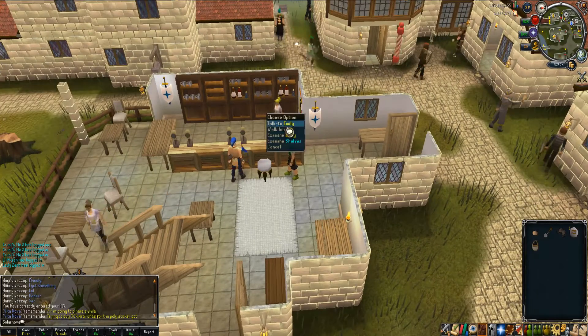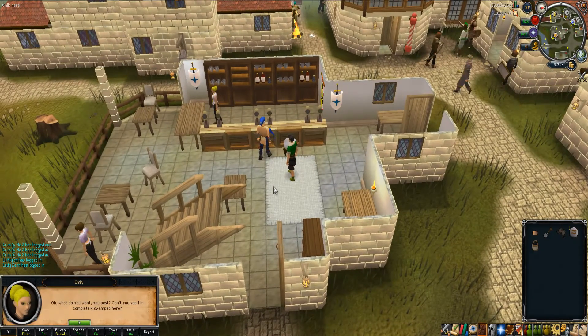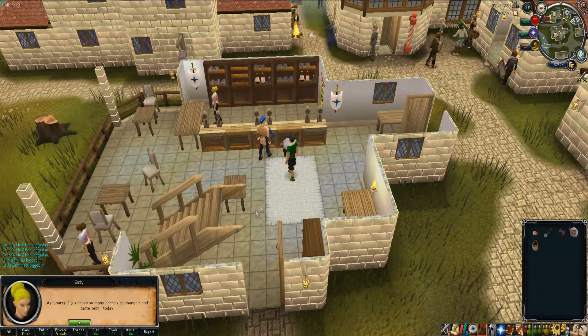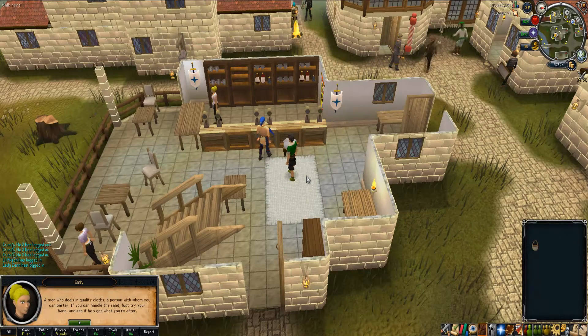After you get the four items, talk to Emily in Felidora's pub. Make sure your basket is with you. She'll exchange the items and give you the hint for the next clue.